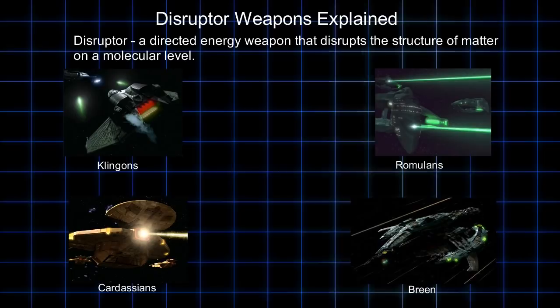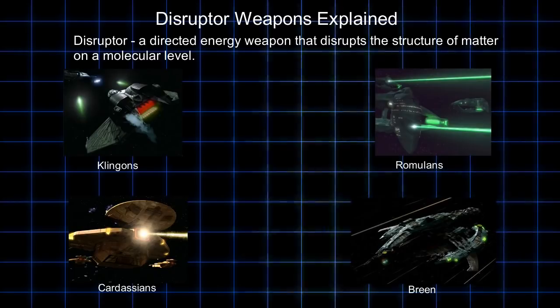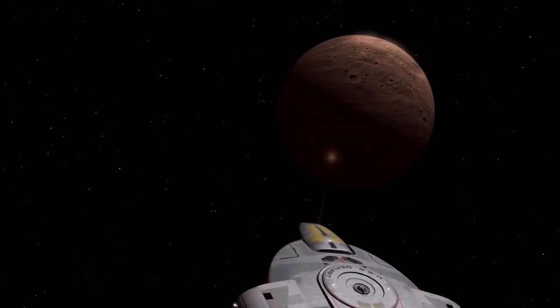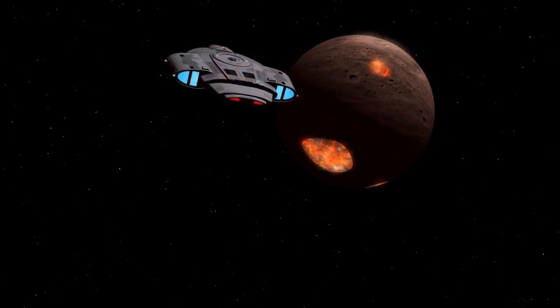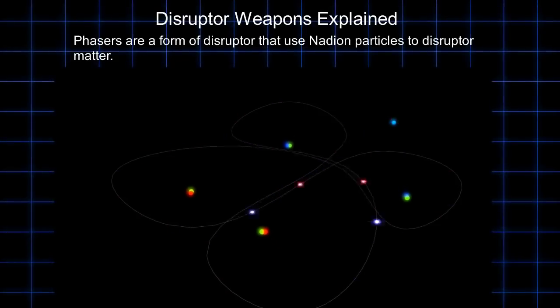A disruptor is a directed energy weapon that disrupts the molecular bonds of objects and breaks them down. That's a very generic definition, isn't it? Because even high heat will break molecular bonds. A disruptor is actually a very generic term for any energy weapon in the Star Trek universe that has this ability. In fact, a phaser is a type of disruptor. Phasers use a nadion particle to break down matter, but disruptors can use nadions as well. The effect is the same across the board — the disruption of the molecules and matter.